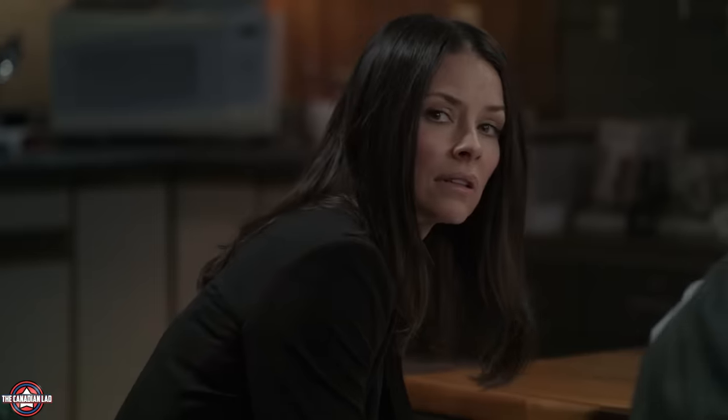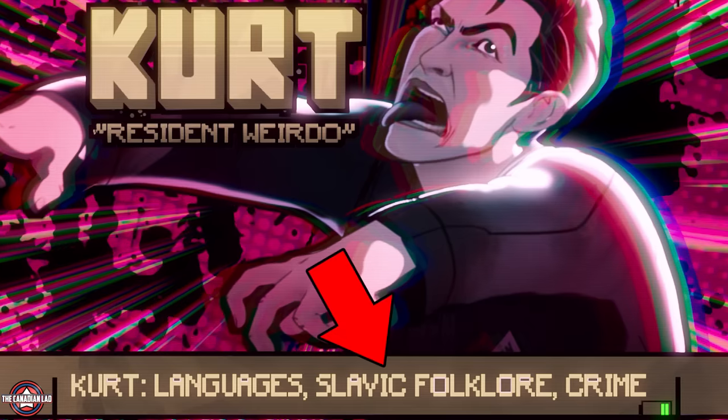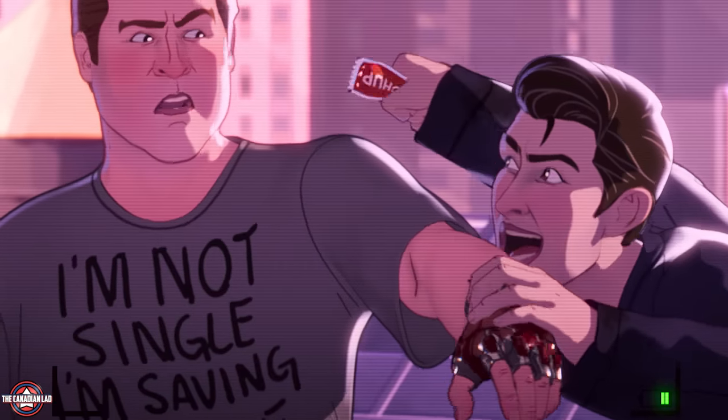Then we meet Kurt, a very funny and significant character from the Ant-Man franchise. Notice he's wearing the same Axcon jacket we've seen him wear in Ant-Man and the Wasp — Axcon stands for Axconvicts, which they all wear in the main timeline. His skills include Slavic folklore, probably because he keeps bringing up Baba Yaga, and crime, because he was a convict. I like how Kurt uses a packet of ketchup as improvised blood.